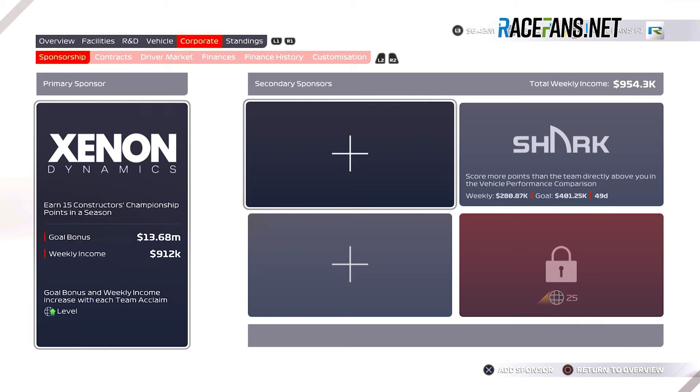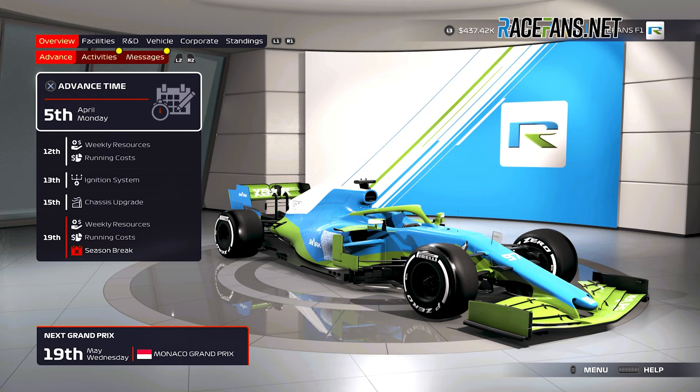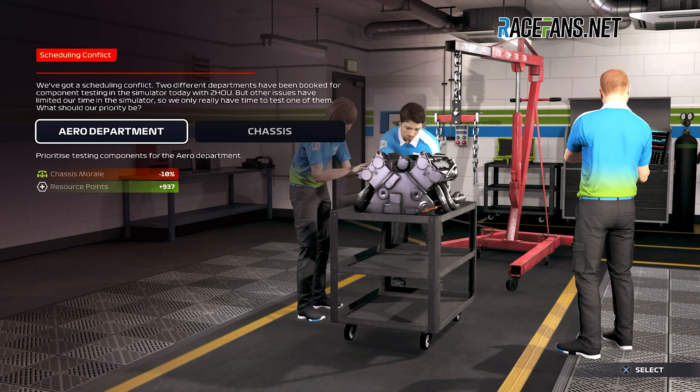The basic loop remains the same, with team activities to earn rewards, sponsor bonuses to invest towards updating facilities, and R&D points to spend on building up your car. With the main menu and facility screens all identical to last year, you'll likely feel a sense of deja vu firing the mode up for the first time if you've sunk many hours into it previously.